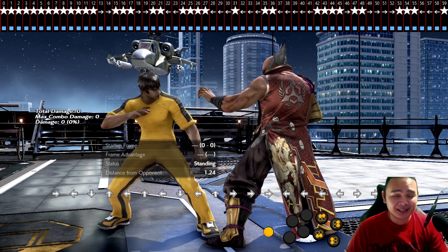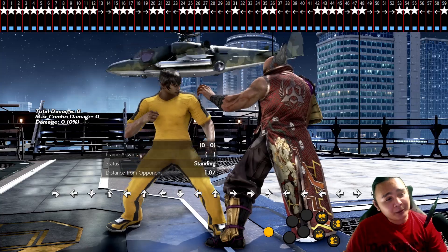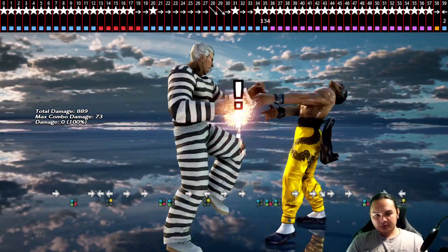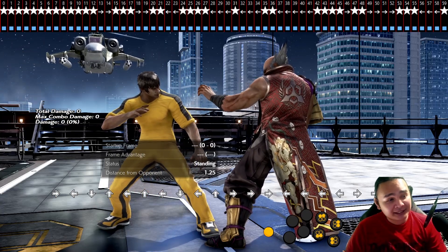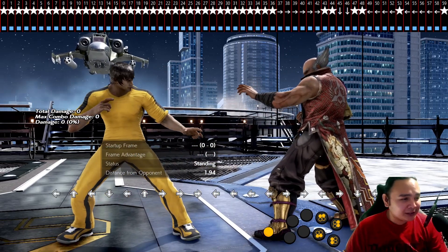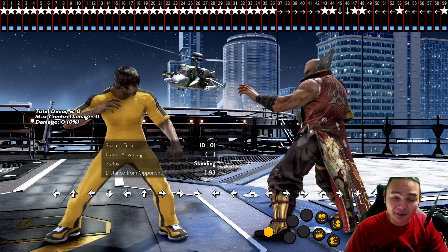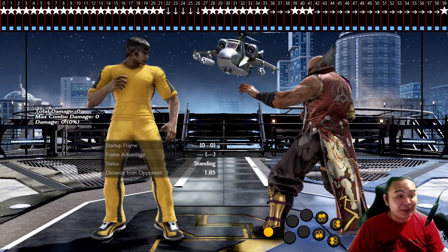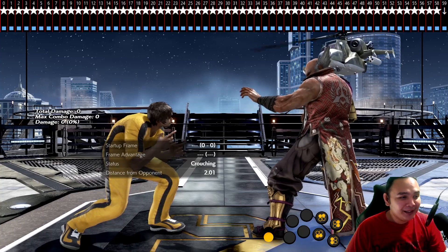This is really good because it lets you practice the most difficult just-frame stuff in the game. Like the other day I was practicing Brian's taunt jet upper. If we can practice Brian's taunt jet upper with this, we can certainly practice Law's DSS. So let's start first with while standing 4 to DSS, since that's the most difficult DSS transition that Law has.